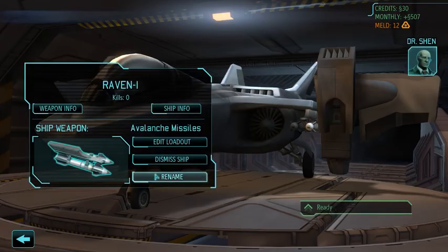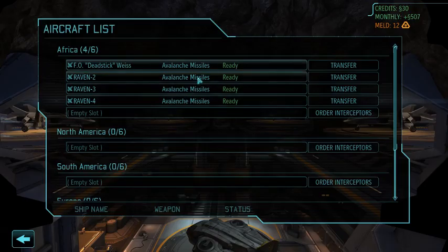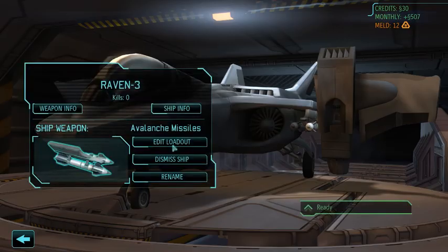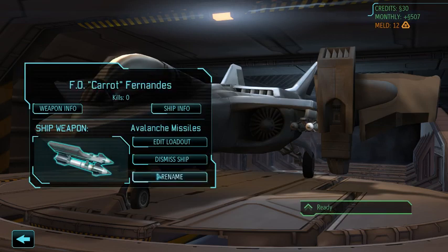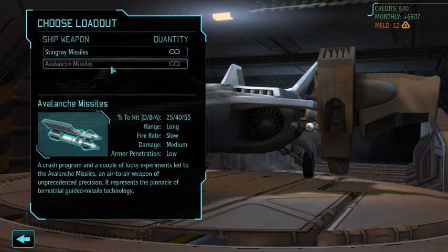The hangar is also different. First we're going to rename these units — there is a rename button, but it just fills auto-complete options so you can go from Katz to Miller to Gibson, etc. I can't actually manually edit what a pilot is named, so if any of you wanted to be a pilot, sorry, no can do. We'll rename them just so I can differentiate them. The other item you have with pilots is the ability to edit their loadout. Eventually we'll get better air-to-air combat items, but right now we have the option of avalanche missiles and stingray missiles.